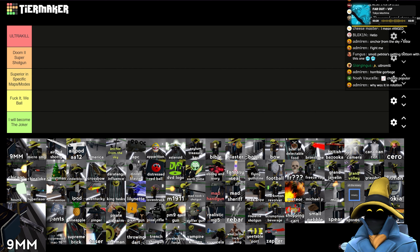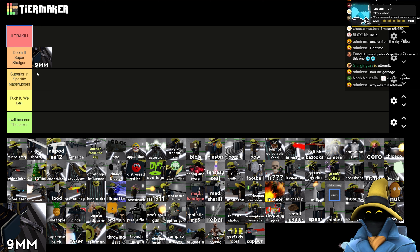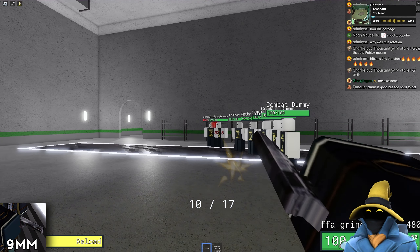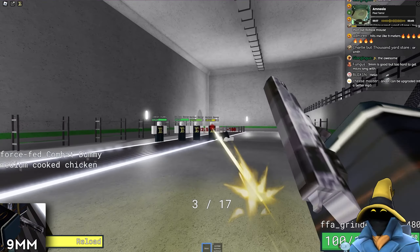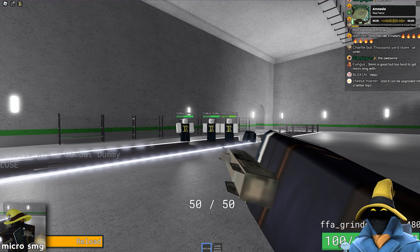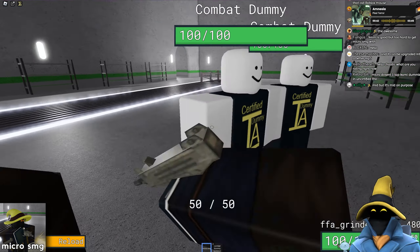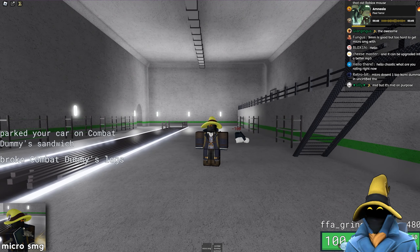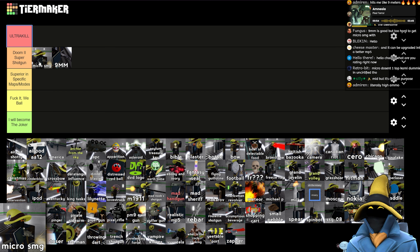Starting from the top, we have the 9mm. Like most hitscan weapons in this game, it's always good to have. It's a slow fire rate, but again, it's hitscan — hitscan's always good to have. This can be upgraded to get the ammunition coupon, and then you get the Micro SMG, which is just a better 9mm. The spread kind of sucks but it's still a decent weapon. I don't think it's quite Ultra Kill though — I do think it's decent. I'll put the 9mm there and the Micro SMG above Doom 2 Super Shotgun.